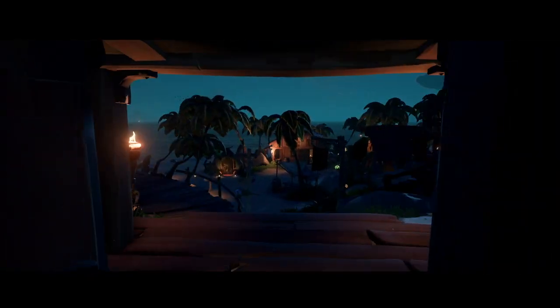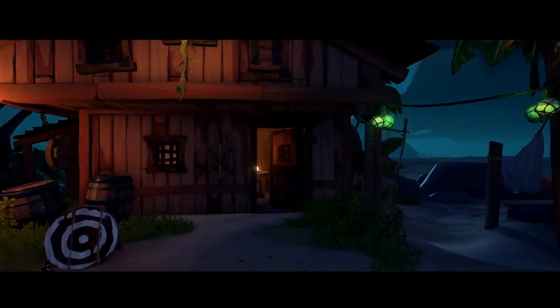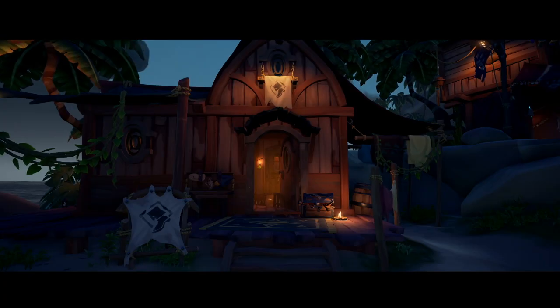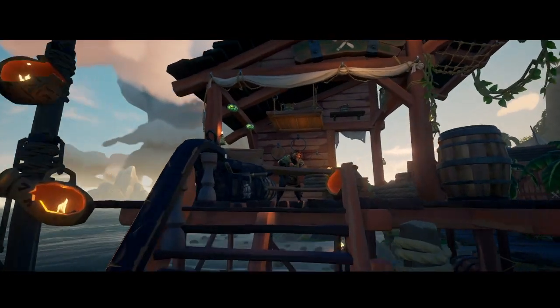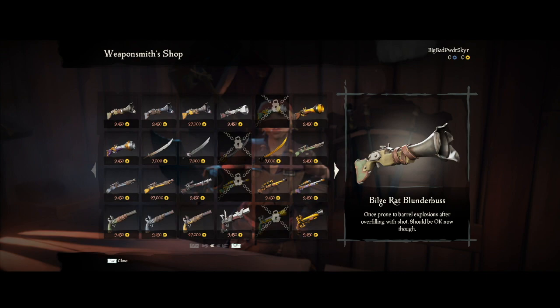When you exit the tavern, a variety of different shops and companies will be scattered around the island. There are four different types of shops: the weaponsmith's shop, the equipment shop, the general clothing shop, and the shipwright shop. The weaponsmith's shop allows you to buy different swords, pistols, shotguns, and rifles.